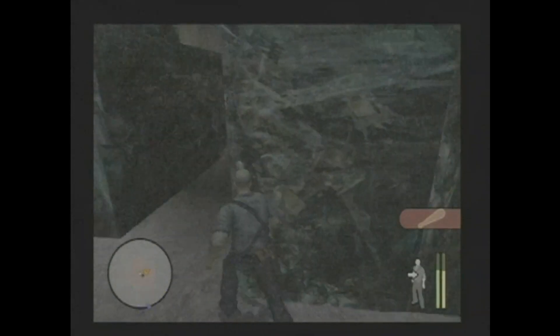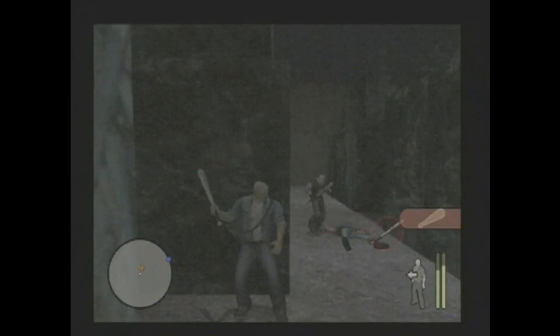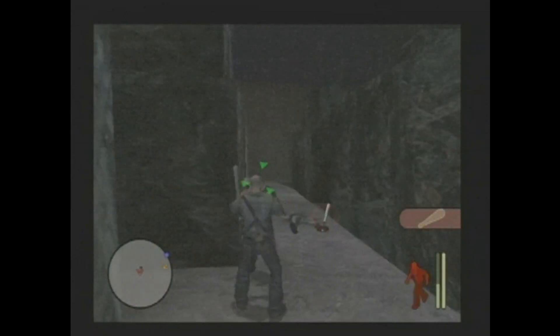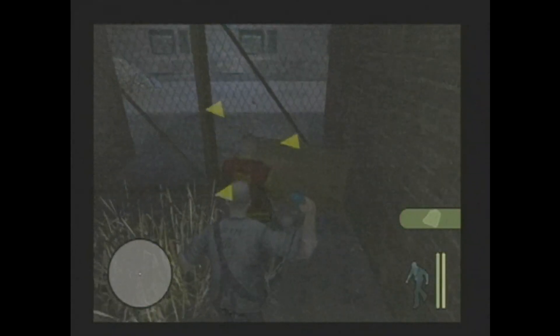Manhunt draws on stealthy gameplay elements found in games like Hitman: Codename 47 and Tom Clancy's Splinter Cell. Basically, throughout much of the game, you'll be lurking in shadows, making distractions, causing your enemies to come look for you, and then you'll reach around behind them and execute them in some horrific manner using one of a variety of different weapons.